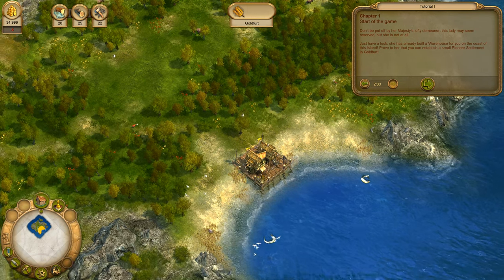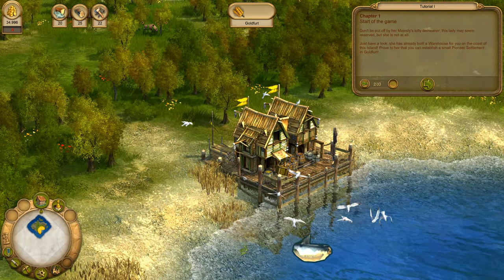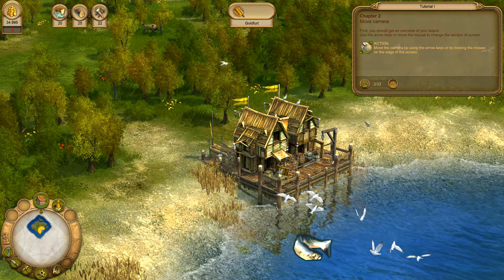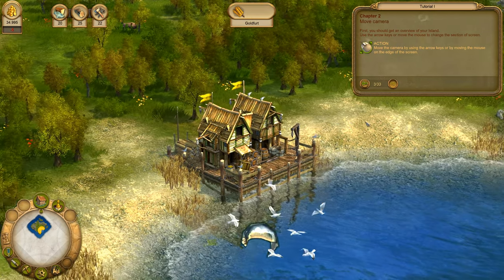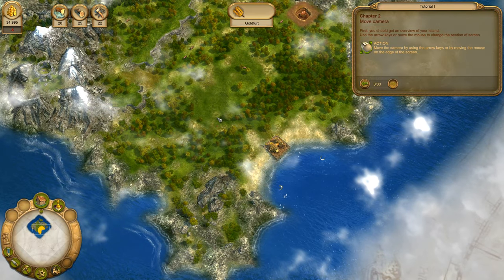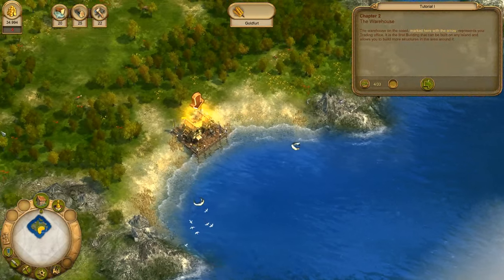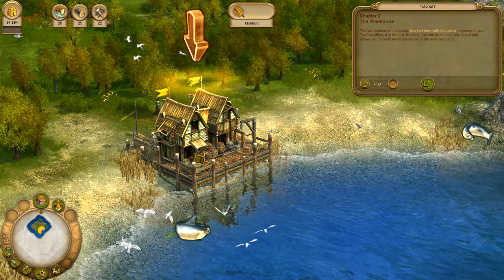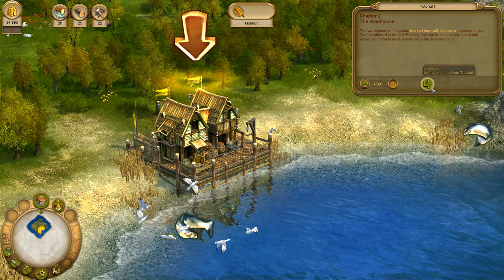She has already built a warehouse for you on the coast of this island. Prove to her that you can establish a small pioneer settlement in Goldford. First, you should have an overview of your island. Use the arrow keys or move the mouse to change the section of screen. The warehouse on the coast, marked here with the arrow, represents your trading office. It is the first building that can be built on any island and allows you to build more structures in the area around it.